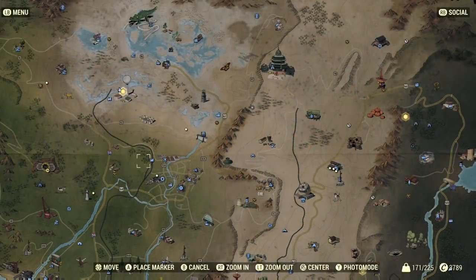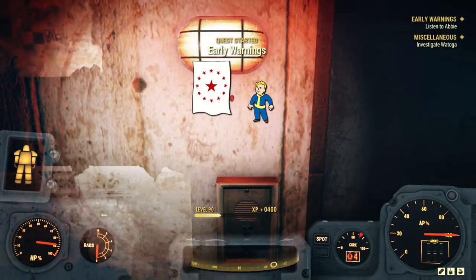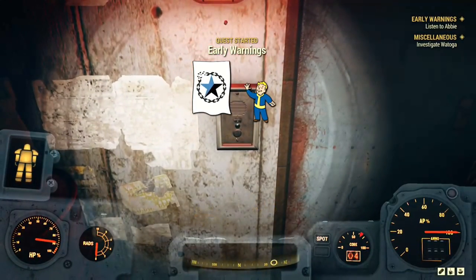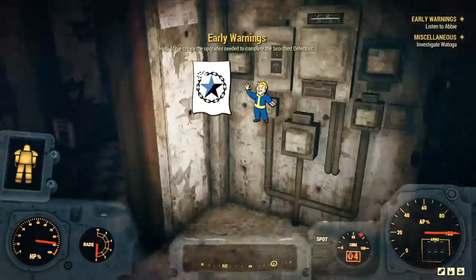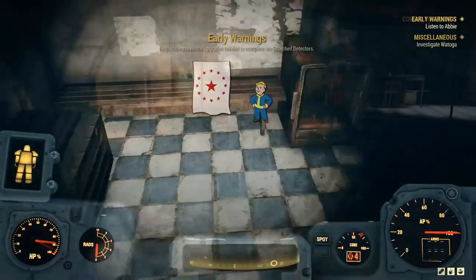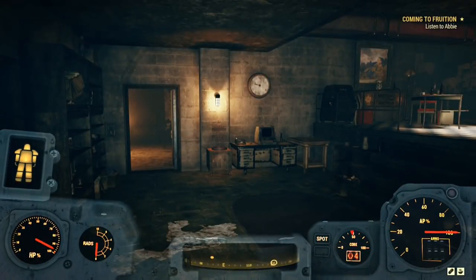Today's adventure will start at Abby's Bunker, which is located right here on the map — directly east of Vault 76. If you've never been to Abby's Bunker before, once you enter for the first time you will get an audio recording from a young lady named Abby, and you will start the Early Warnings quest line. She wants you to repair and complete a Scorch Detection System.